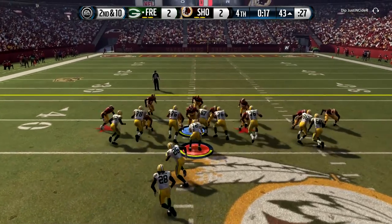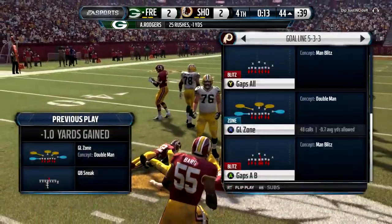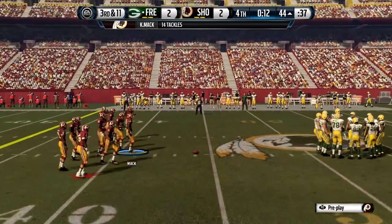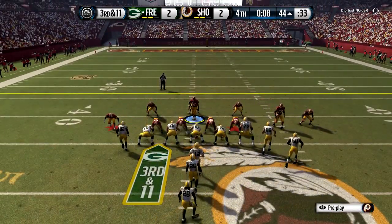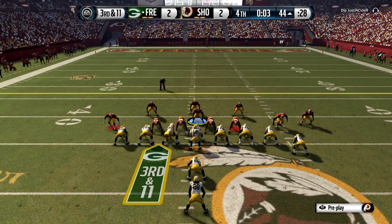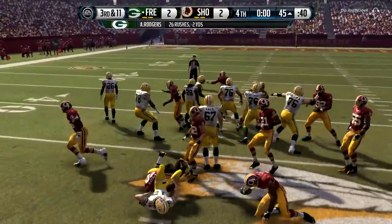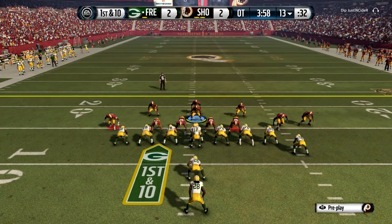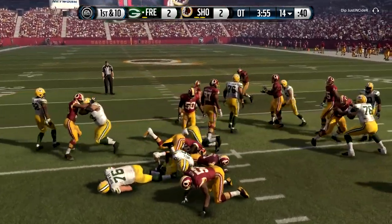Basically, you come in that goal line zone play — I picked it in the first goal line set. You pinch your line, back up the nose tackle a few yards, put them in a spy — I'm not sure exactly if that matters but it seemed to work. Play the spy and basically hold your left stick down about halfway, just ready to pounce as soon as they call hike. You're gonna rush right up the middle and hit the QB on a QB spy most likely.